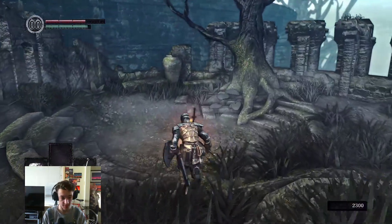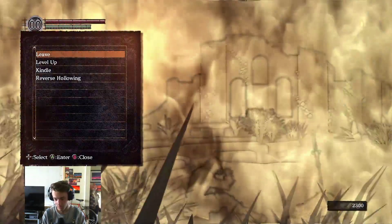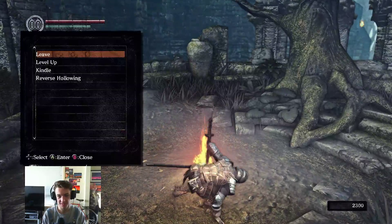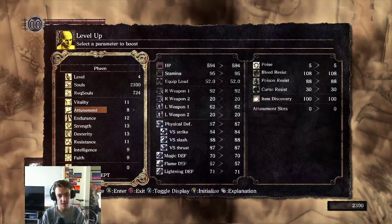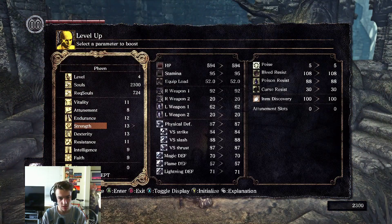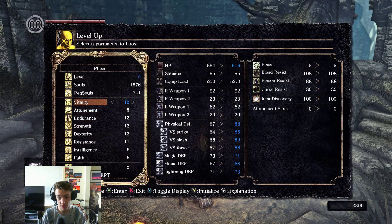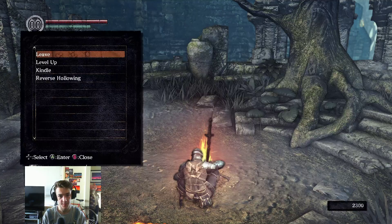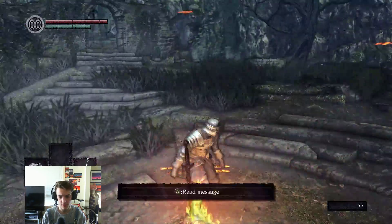So this is Dark Souls — the grass looks good, yeah it doesn't look bad. We're gonna level up — honestly we're gonna go into Vitality and then a bit of Strength, I reckon. Alright, let's get started.